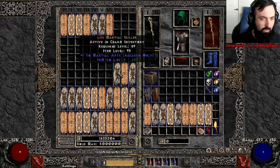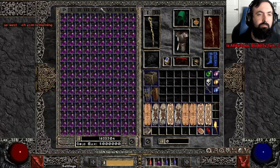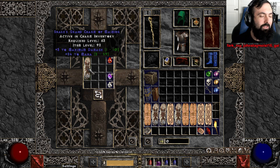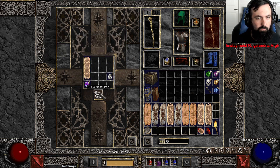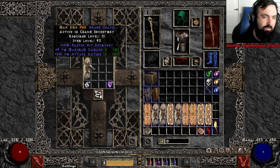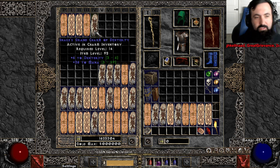40 life marshal GC! Oh my god, holy sh**! 45 life, 20 cold res — what's with all the 40 plus res rolls? 12 FHR and 9 maximum GC.